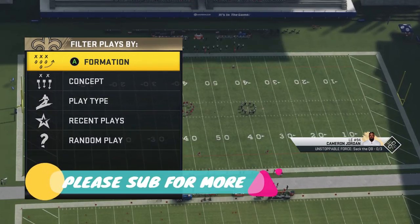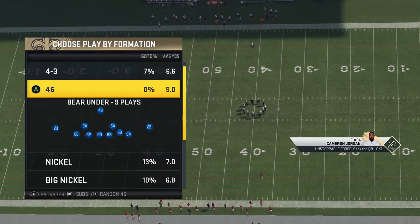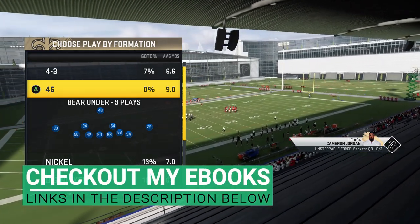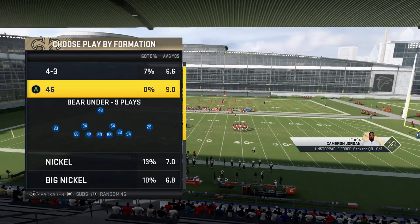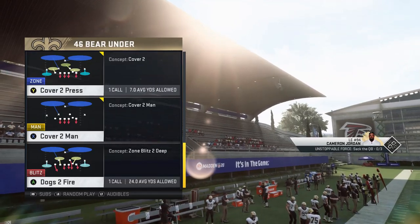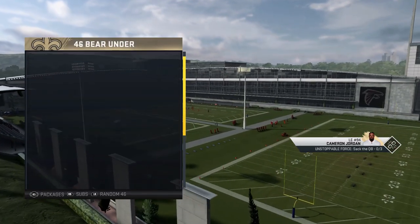As always, got some plays for you today out of the Saints playbook, but we're on the defensive side today. We're going to show you some plays out of the 46 Bear Under. The 46 Bear Under is one of the most rare formations in the game — it's only in about four different playbooks: the Seahawks, the Saints, the Cowboys, and the Falcons.